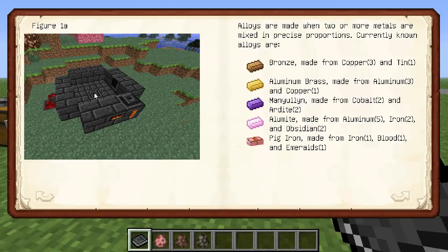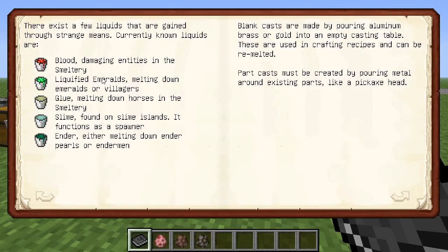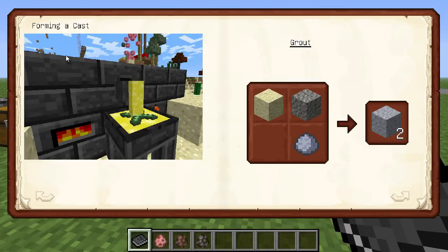I actually needed this picture when I first started Tinker's Construct in Attack of the B Team. Aluminum brass is what I was talking about — you can make some metals when you mix two different metals together. Bronze is made from copper. There are also a few liquids gained through strange means: blood, liquefied emeralds, glue, slime, and ender — I'll show you that in a little bit.